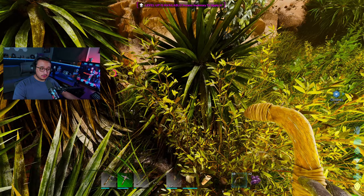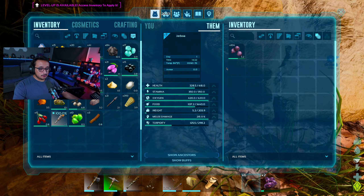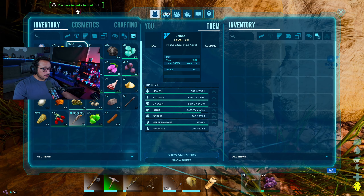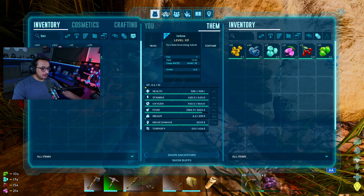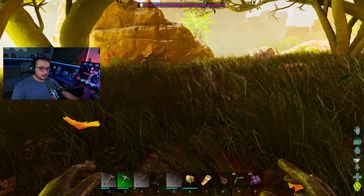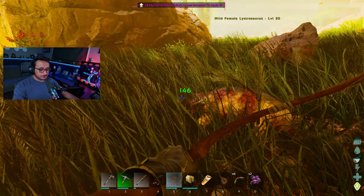I'm trying to figure out where all these Jerboas are. Let me tame that 150 but first look at what's around. There are multiple levels here — 84 with a baby, 54, 24, and the 150. I might try to tame that 150 and bring it home. There are also some drops nearby — that blue one looks kind of close... well, actually it looks pretty far.